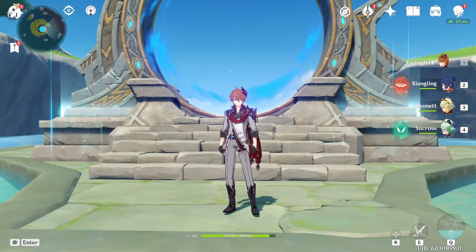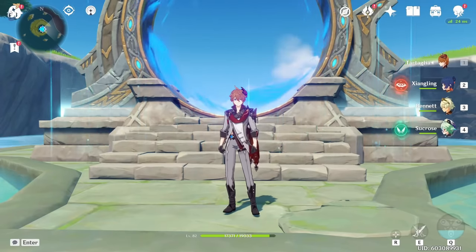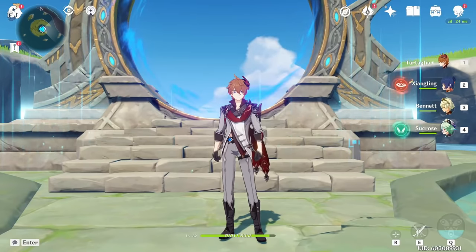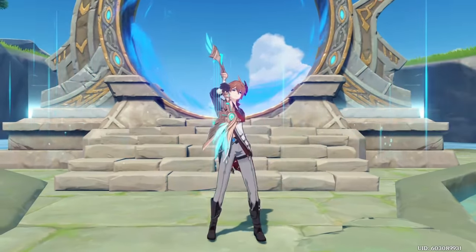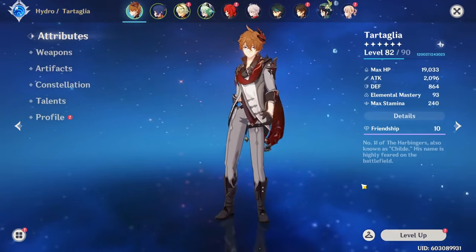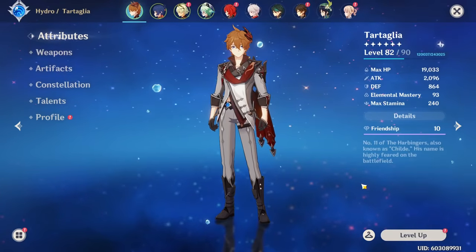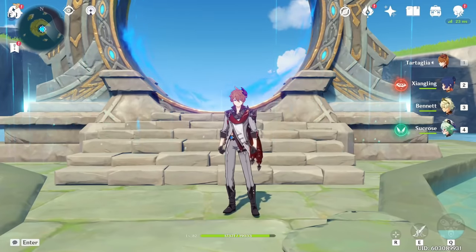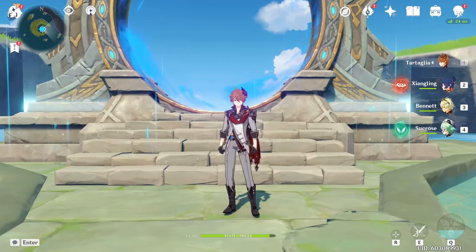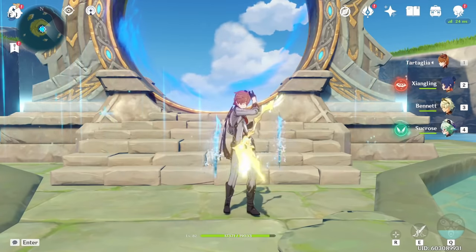Overall, as you could see, Childe is absolutely amazing — a great enabler with insane burst damage, good hydro damage, and good hydro application. I tried to cover him in as much detail as possible because he's often misunderstood or underrated despite how powerful he truly is. I've been friendship level 10 with him for ages, so I hope I did him justice. This is probably my most detailed guide ever — I had to cut a lot because it was over 30 minutes. Let me know in the comments if you enjoyed it, and I'll catch you guys in the next one.